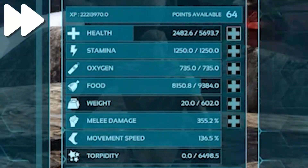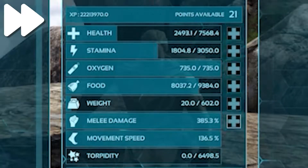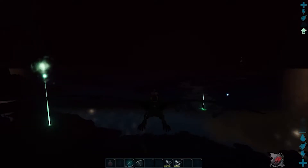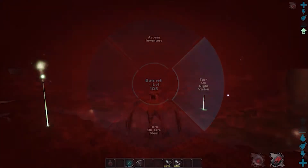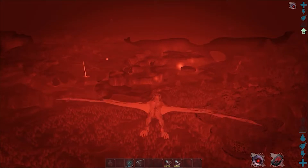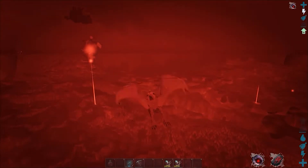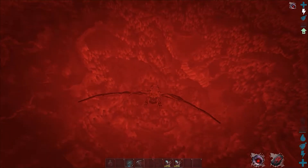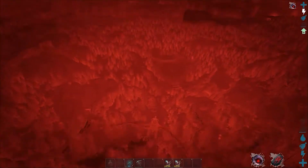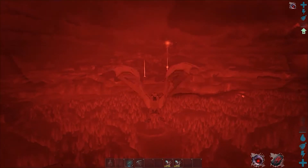Finally, if a PvP mount is what you're looking for, you'll want to invest mainly into health, stamina, and melee damage, with optional point investment into weight. The Desmodos' cloaking abilities, night vision, and echolocation make it the perfect night-stalking mount in PvP. Whether it be setting up an ambush at a high-traffic area, scouting for enemy bases during the nighttime hours, or going all-out aggressive on enemies in the open world, the Desmodos is an extremely useful creature with countless applications in PvP.